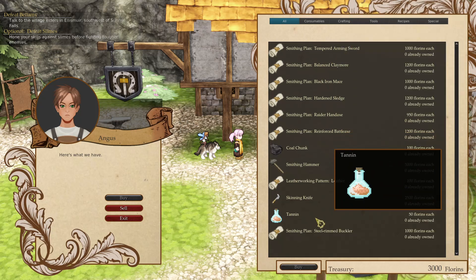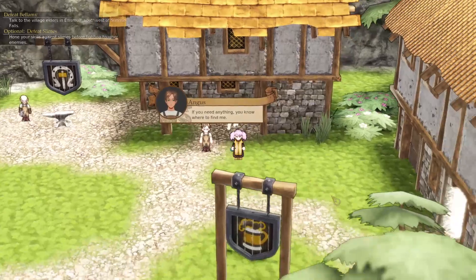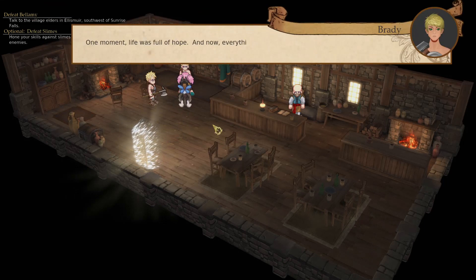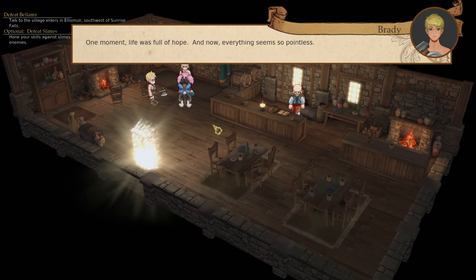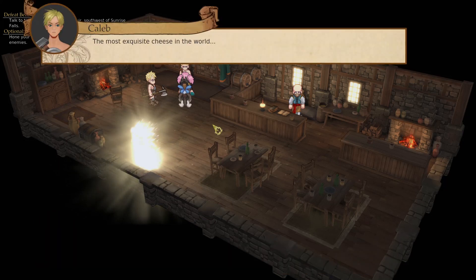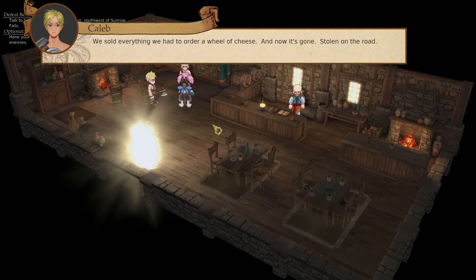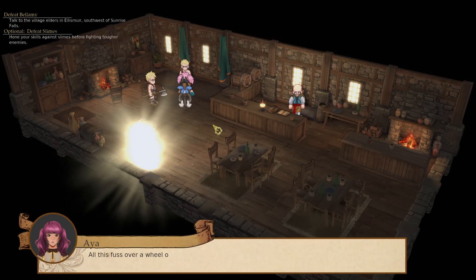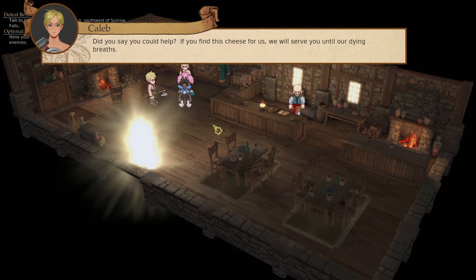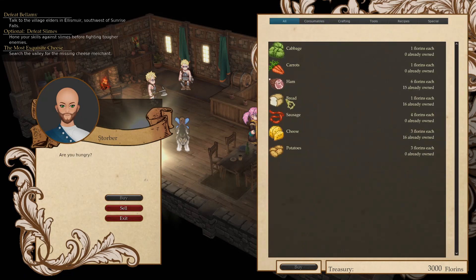We don't have a lot of money for crafting, so we'll have to do that later — but you heard from the guy how to craft. I want to go into the tavern and do the cheese quest — just hilarious. They sold everything to order a wheel of the most exquisite cheese in the world, and now it's gone. If you bring them the cheese, they'll join you, so we're going to go do that.